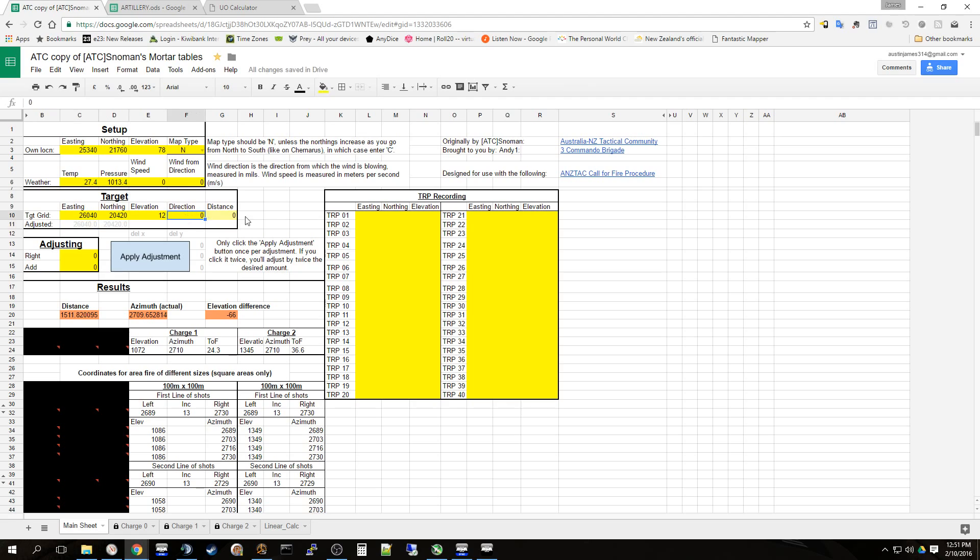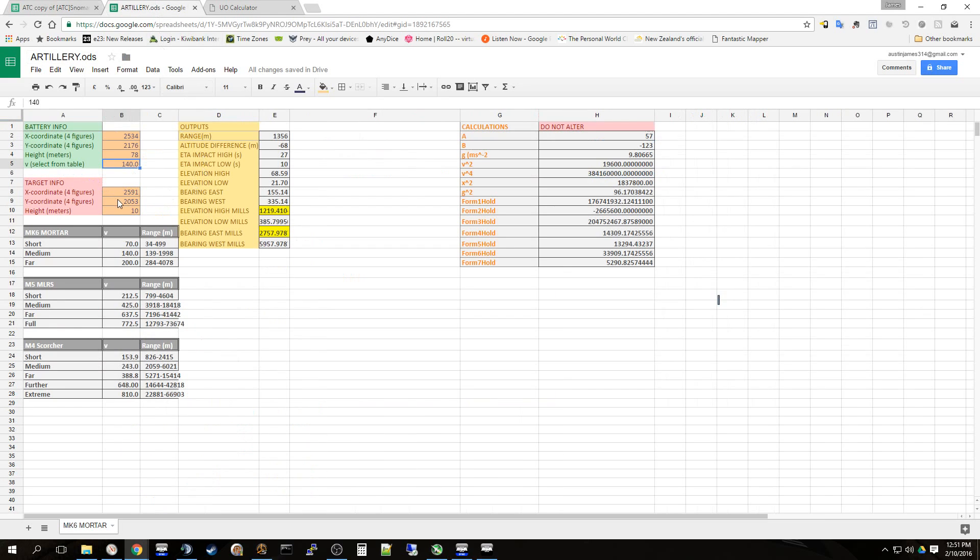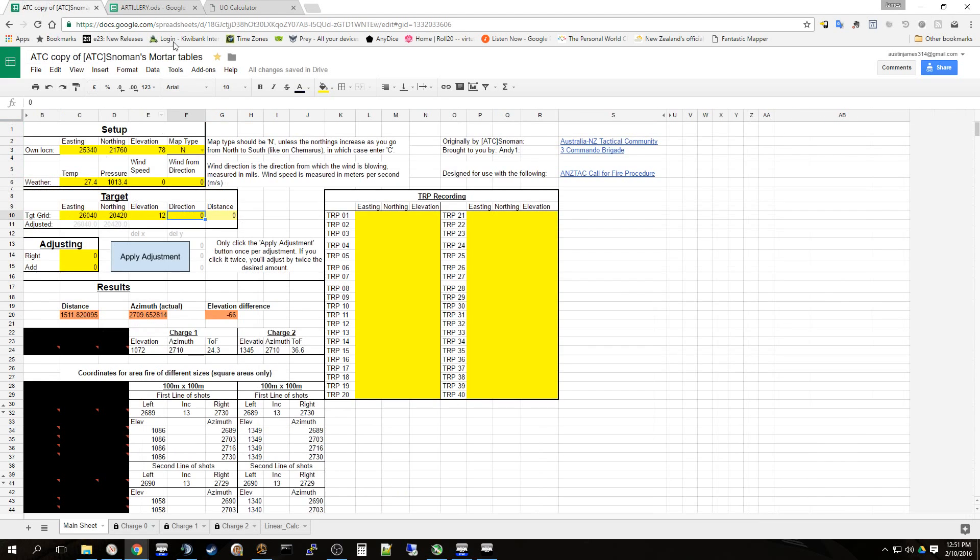This spreadsheet uses direction and distance primarily as an aid for working with other players, so when I'm doing a single fire mission myself it doesn't make any difference. Inputting two zero two six zero four and two zero four two.